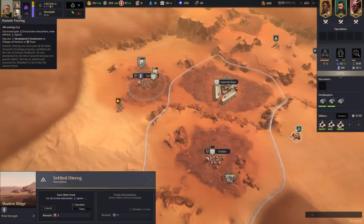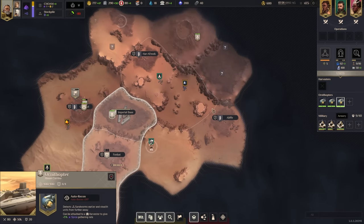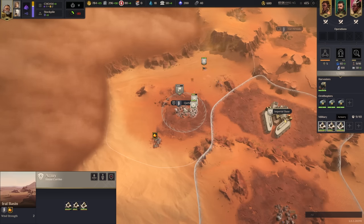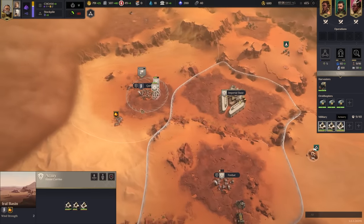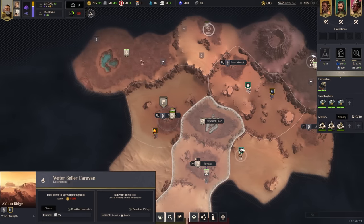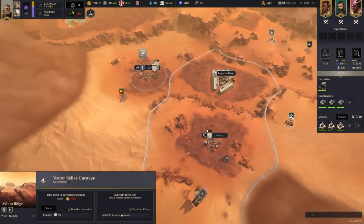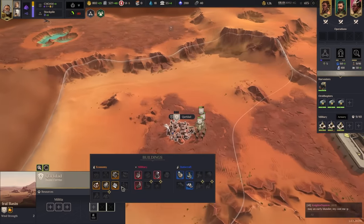Our other counselor is Hasamir - he lets you investigate anywhere on the map. Normally the sites have to be near you but you can grab anything from around the map with him. Let's deploy workers there. It looks like we're on the north side of the map. Corrino is very defensive typically, though you can get aggressive.